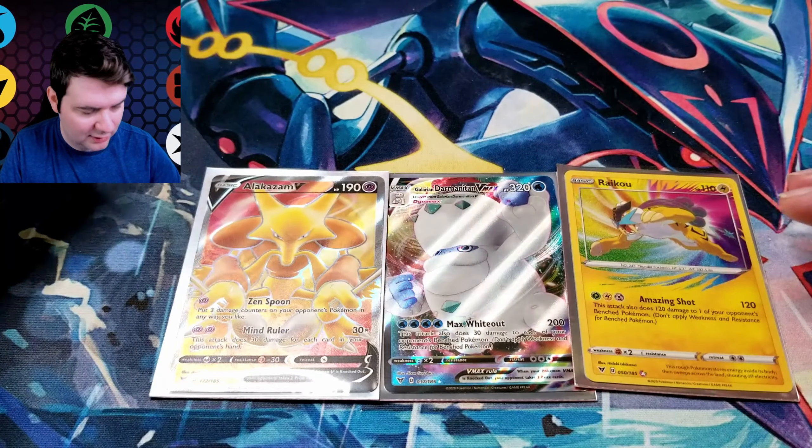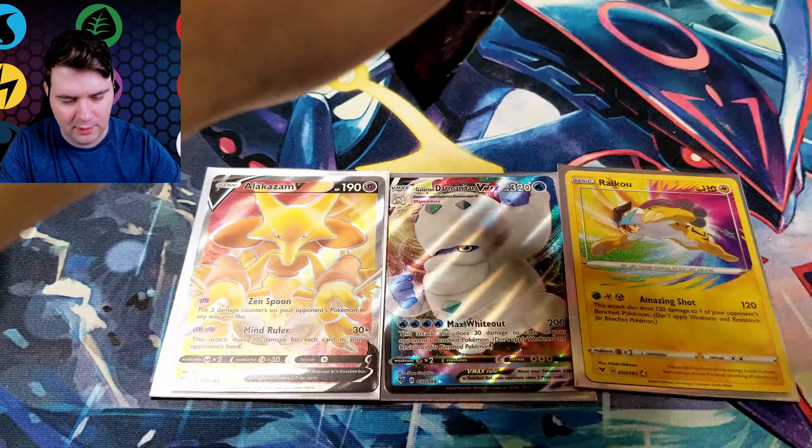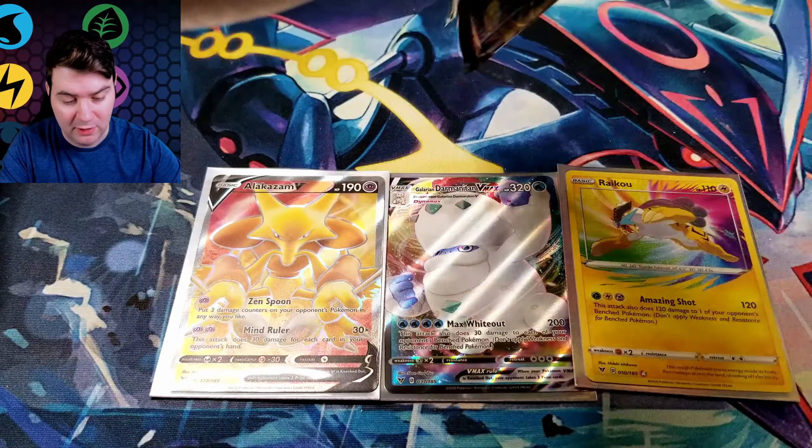Delcatty, Rocky Helmet, Alistar, Drillbur, Furret, Wailmer, Tynamo, Exeggcute, Metagross Reverse, and Alakazam Full Art. Not a bad one to get. I already had this one but that was pulled off camera, so this is actually the first one I pulled on camera. Alakazam is cool though — I'm glad they gave him a little more love.